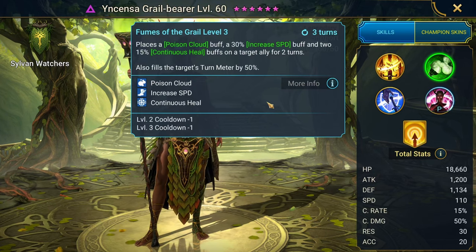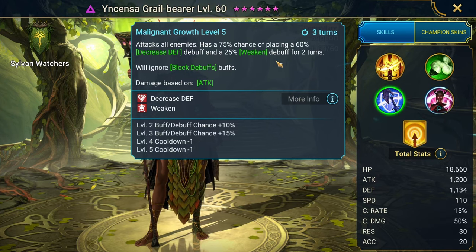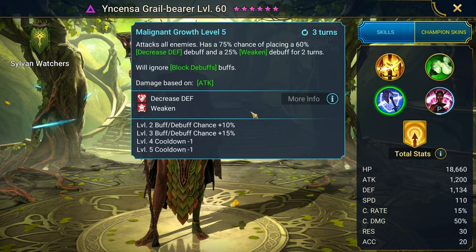She fills that champion's turn meter by 50% — three turn cooldown. Her A3 is AoE decrease defense and weaken, which is pretty handy because there aren't too many champions that do both. It also ignores block debuffs, so if the head of mischief steals one of my block debuffs and spreads it, this will still place through that — which is pretty nice. Three turn cooldown.